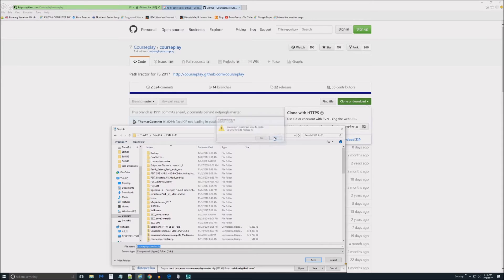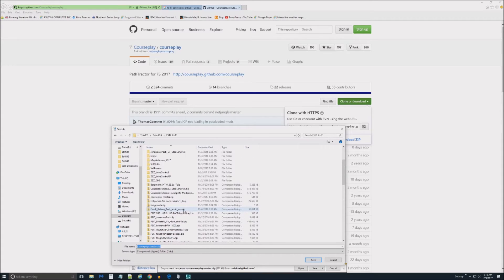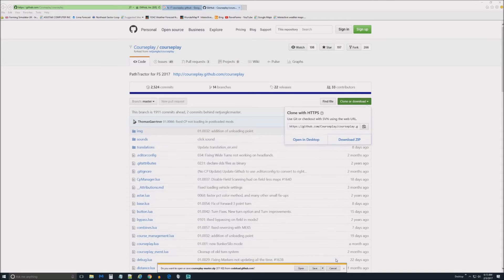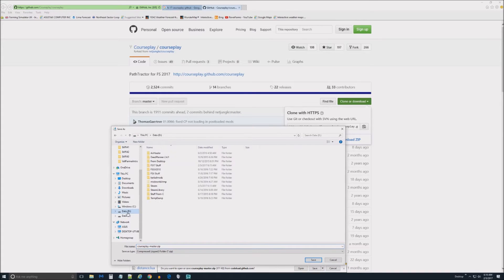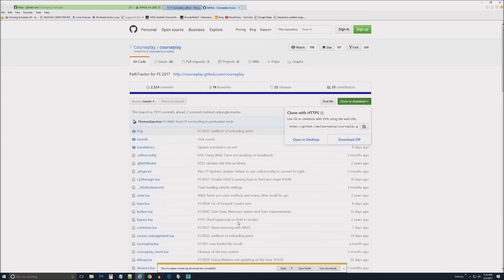I'm going to rename the previous file by adding a '1' to it, just because I'm not sure exactly what that one is and I don't want to overwrite it. Let me cancel and hit Save As again — sorry guys, going back to D drive, FS17 Stuff — and now I'll hit Save. That way whatever version I had before is preserved, and I know I have a copy of each zip file just in case.